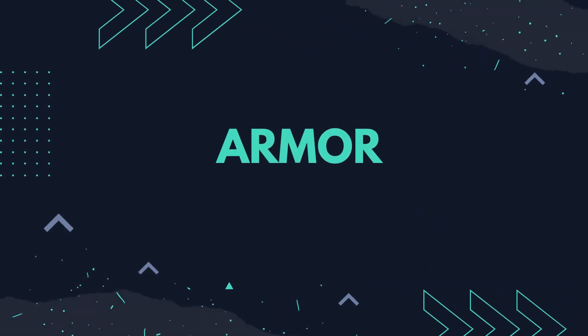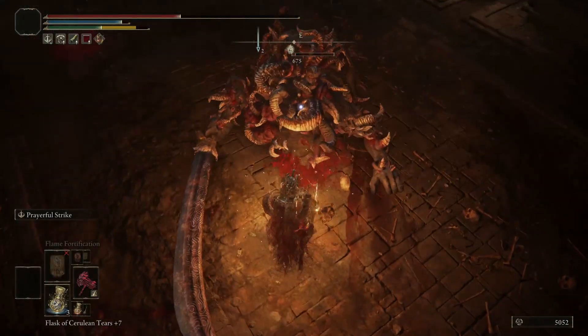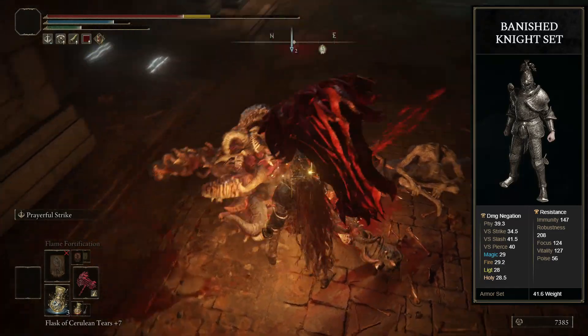This build doesn't use a specific armor set — we just want the heaviest armor that doesn't over-encumber us. I'm using the Banished Knight set because it has a high amount of damage negation without adding too much weight.